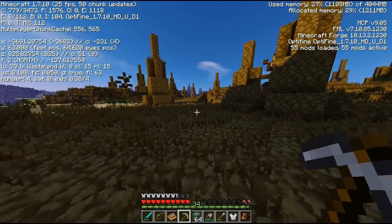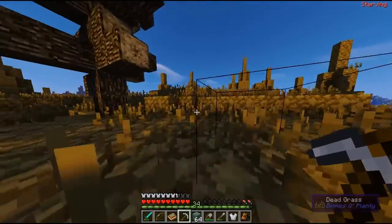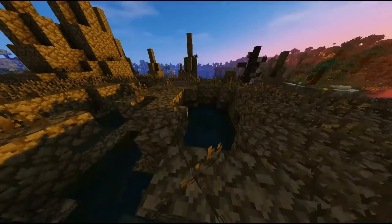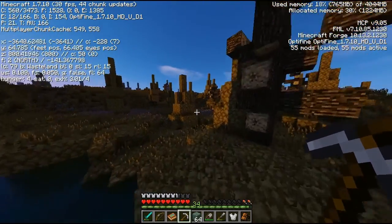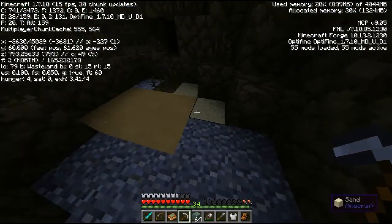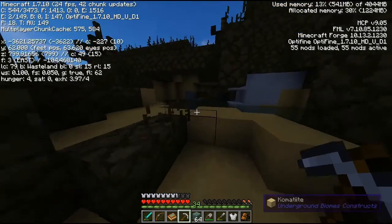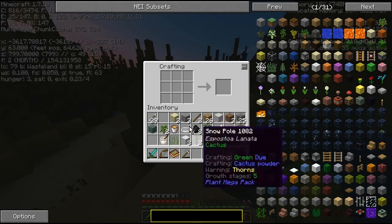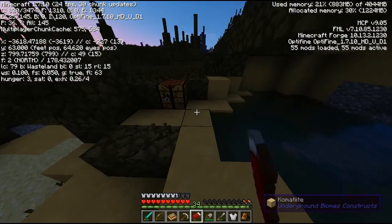Is this the wasteland biome? Look at it — there's like nothing here, it's all dead. It's such a sad looking biome. You wouldn't be able to find anything — well, there might be lucky stuff in here, I don't know, but it's not very amenable to live in. There's some different stuff down here though — cometite, and what's this in the corner? Diorite? It's becoming nighttime so I'm just going to quickly make another bed.